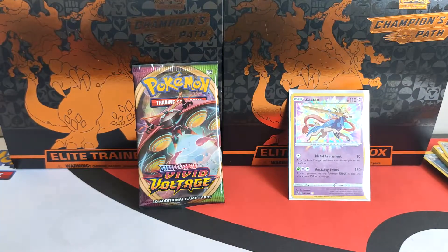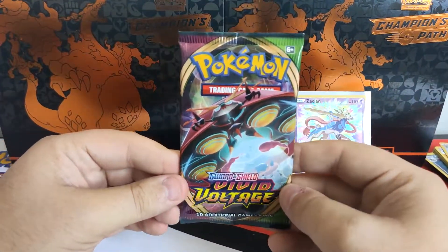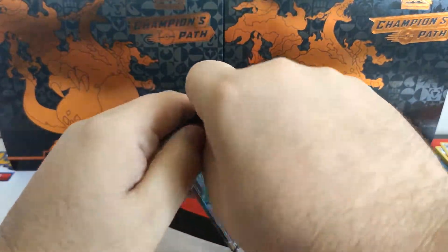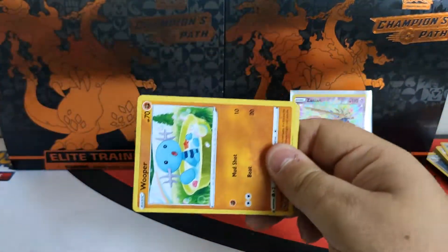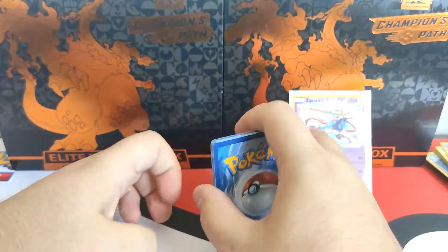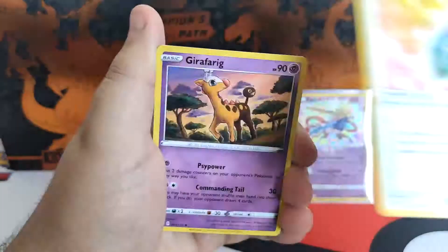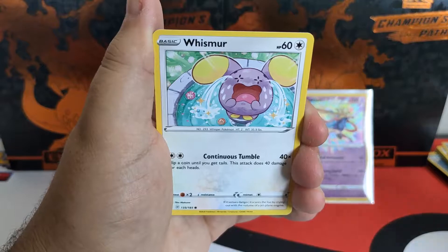We have pulled two amazing rares on Vivid Voltage — one was the Jirachi, the other one is Zacian. We have one last pack — will we get last pack magic? Let's hope so. Orbital, don't let us down. I love Vivid Voltage way more than I do Champion's Path. Champion's Path has let me down so much. Leaf energy — we have Memory Capsule, looks like a new card, that's quite nice. Girafarig, Whooper, Ninjask, Whismur.